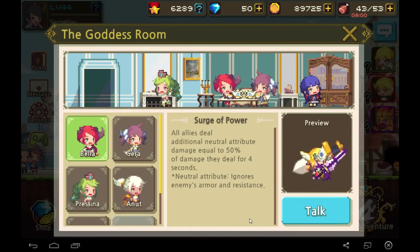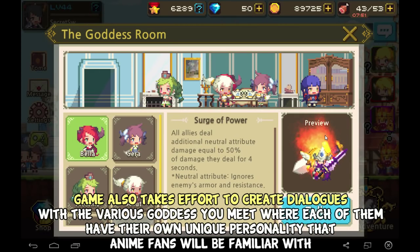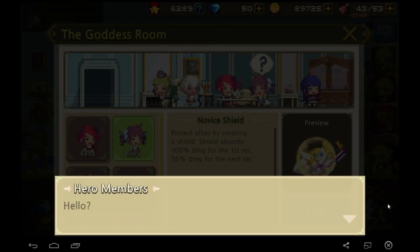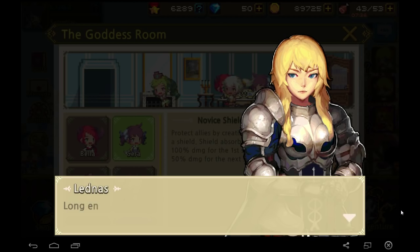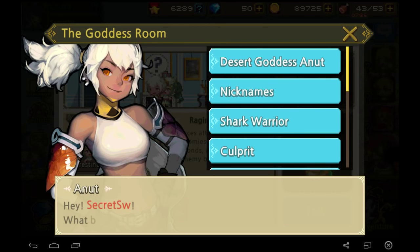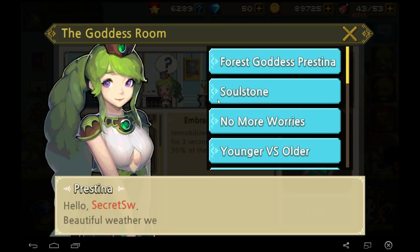Aubrey lifts all negative effects from allies while increasing the duration of positive effects by 25% for 3 seconds. You can actually talk to the goddesses and unlock storyline interactions with them. I remember something similar in Million Arthur, but the graphics here are much nicer. There's the tsundere one, the lolly one, and some pretty side characters too. Aenut is the tomboyish one, Aubrey is the quiet one, and Christina is the overall nice-looking one.